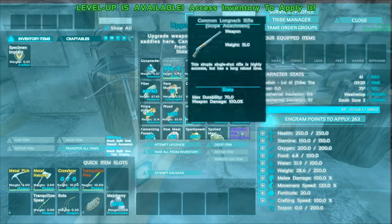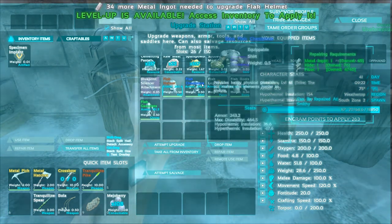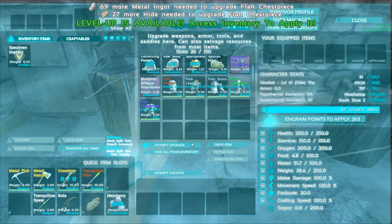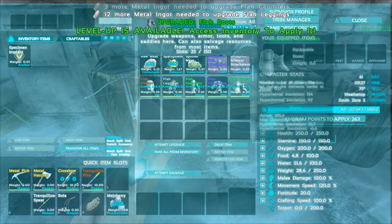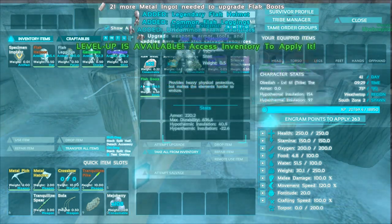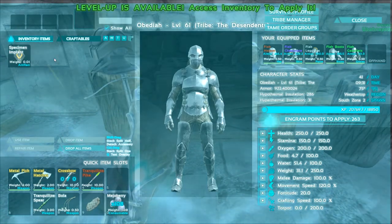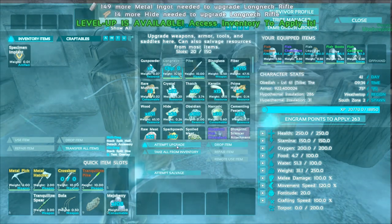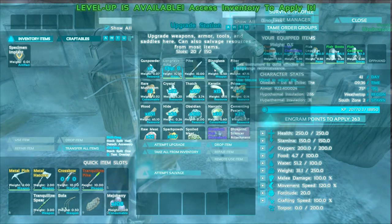I kind of want to upgrade the long neck rifle but I'm waiting. Let's try — needs more metal. Let's keep upgrading things we've already upgraded. We don't have enough for anything right now. Nonetheless our armor is still considerably better. Let's see what we're at now — almost a thousand armor, which is almost double regular armor.